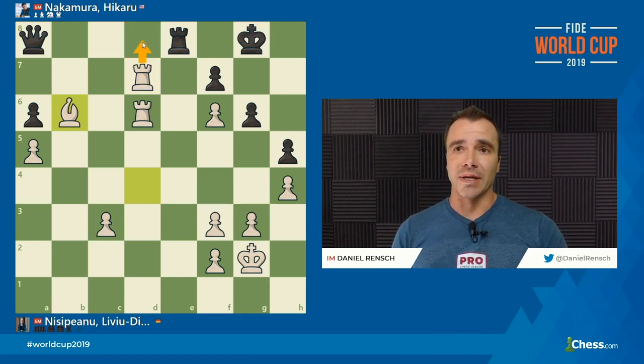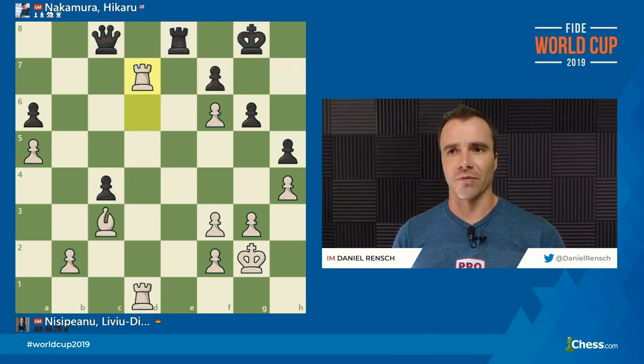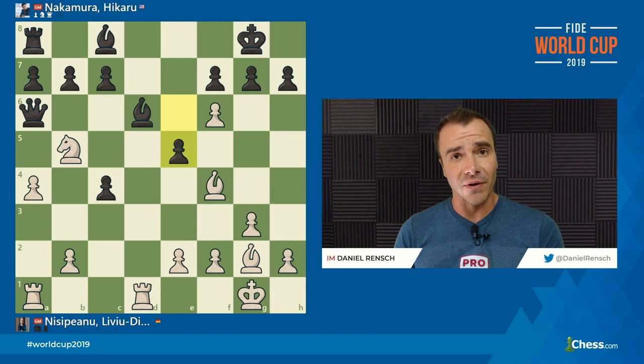Rook D8 will not only probably win the Queen and maybe the Rook, but trying to run off the back rank runs into things like Rook takes F7. I didn't spend a lot of time going through what I thought was a very straightforward, albeit very nice conversion. We don't see queen sacrifices that often, but I hate to take away some of the excitement — I really think it was not the worst approach from Hikaru, and if he had played Queen A5 he would have been in okay shape. Thanks for watching our coverage from the 2019 FIDE World Cup. Give us a like, give us a subscribe, and we'll see you on chess.com.